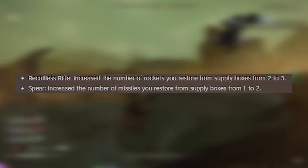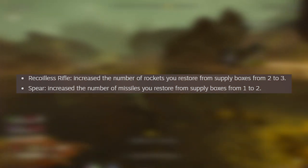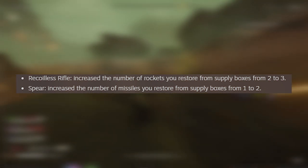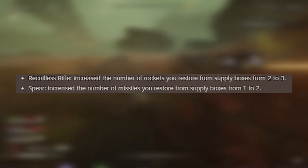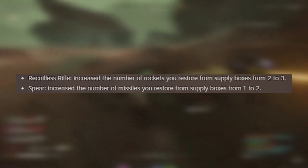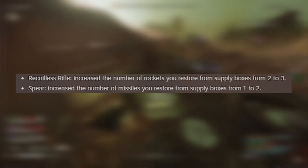They also balanced the Recoilless Rifle to increase the number of rockets you restore from supply boxes from 2 to 3. I think this is pretty crucial, especially since you can take so many rockets with you in your backpack — it makes the Recoilless even better than it was before, and it was already pretty good. Same with the Spear: you get more missiles back from resupply, going from 1 to 2. Also a great improvement. The Spear is already tricky enough with the lock-on mechanics being so janky, so it needs the buff.